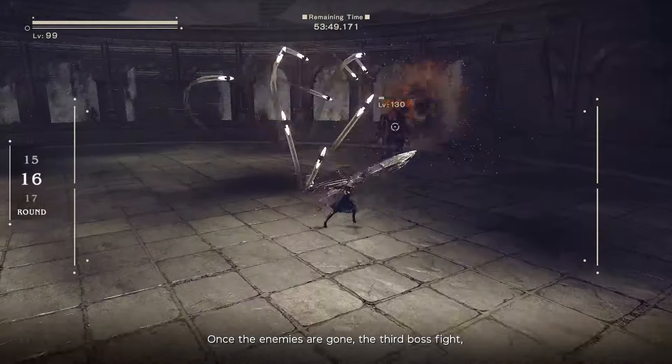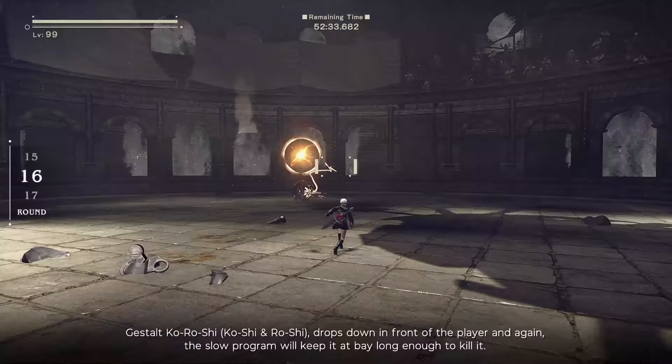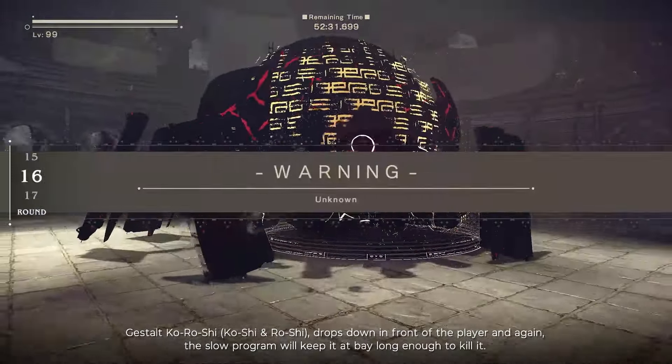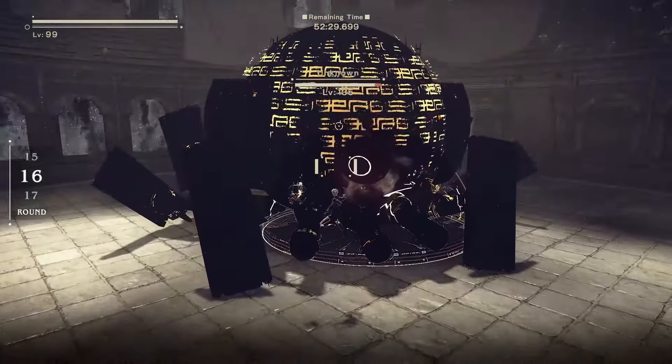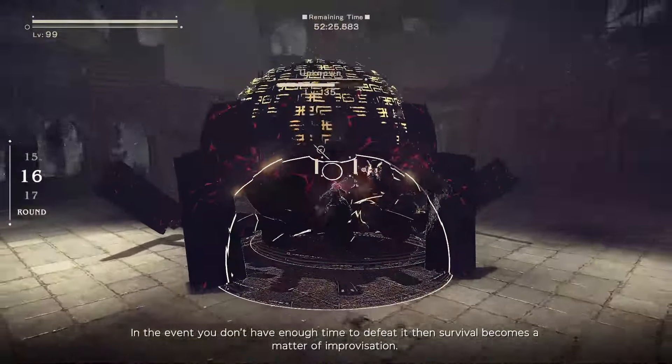Once the enemies are gone, the third boss fight — Gestalt Khorashi — drops down in front of the player. Again, the slow program will keep it at bay long enough to kill it. In the event you don't have enough time to defeat it, survival becomes a matter of improvisation.